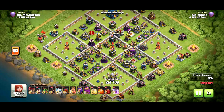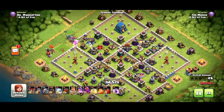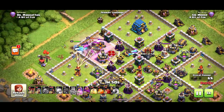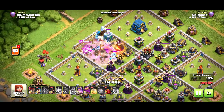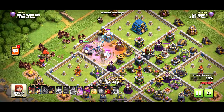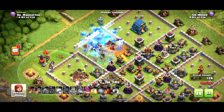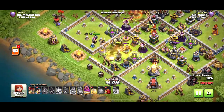In this next replay, I'm attacking a base I use on my second account in the Legend League. It has performed brilliantly over 20 attacks — loads of one-star results against it. To get max value from heroes, put the king, queen, and ice golem in with a rage spell to try to take out the enemy queen and CC troops. Poison the flying CC troops. Get ready with those hogs — boom, deploying early, not going for the town hall yet. Grand warden is down.